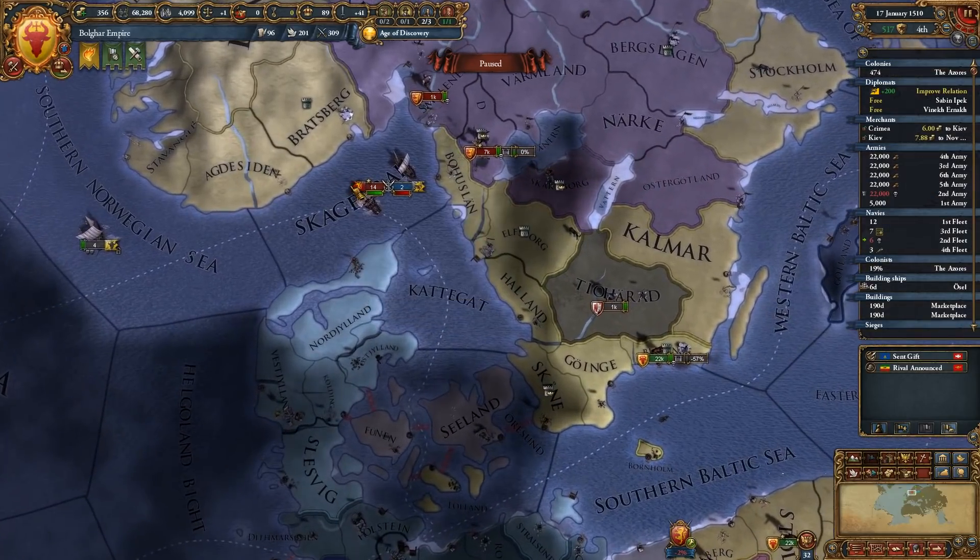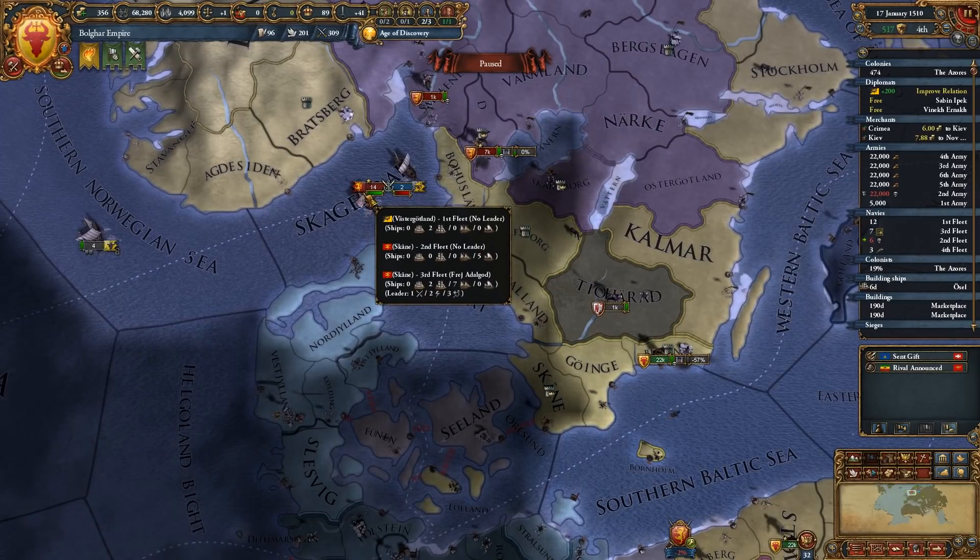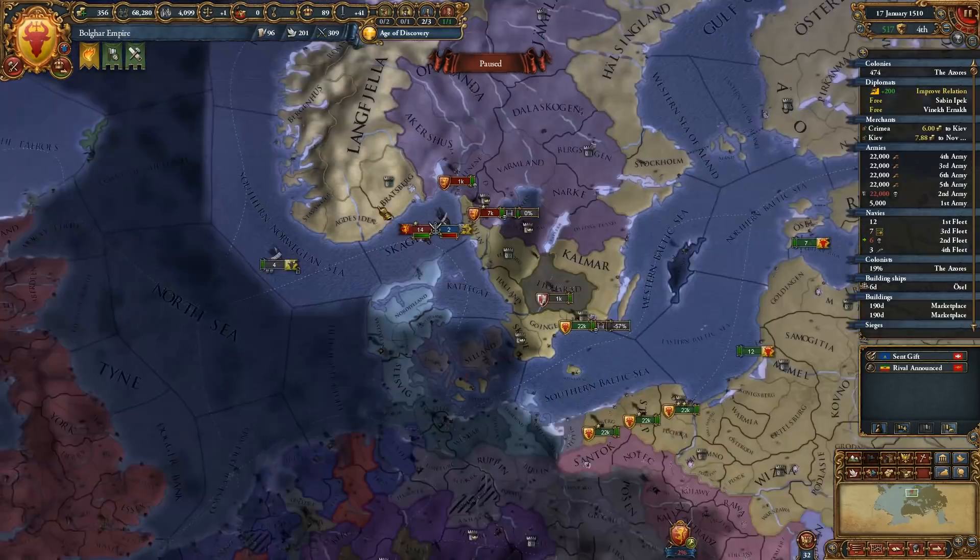They have 14 ships — two heavies, seven lights, and also five galleys.